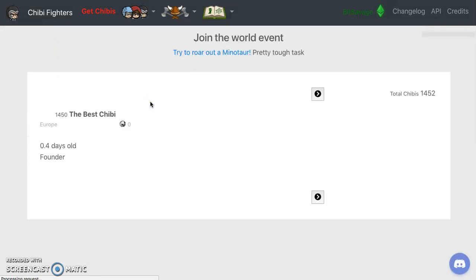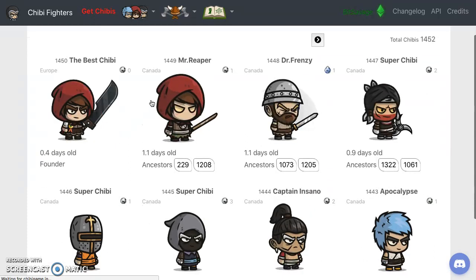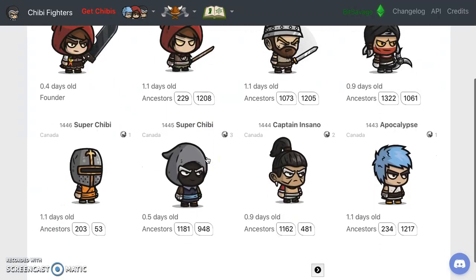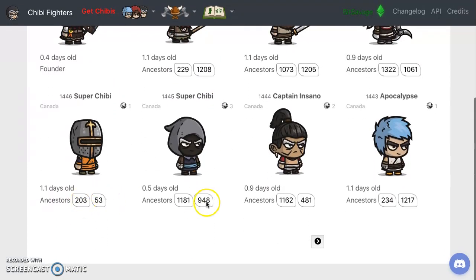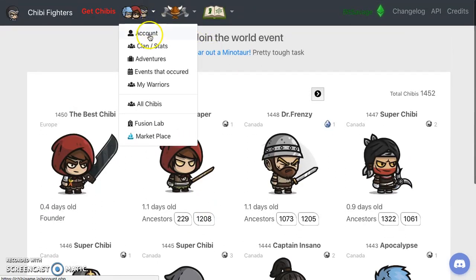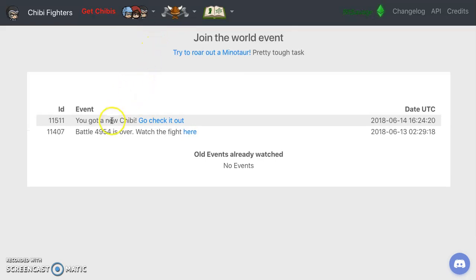Let's go to all Chibis. You can actually in the game purchase a Chibi or you can see the Chibis that are playing now. You can see it says point four days old, one day old - so you see the age of the Chibi and see the ancestors right there. Let's see - all Chibis, fusion lab, events. Oh, you got a new Chibi - check it out. Battle 49 for 30, watch the fight here.